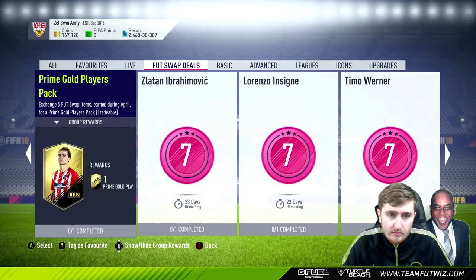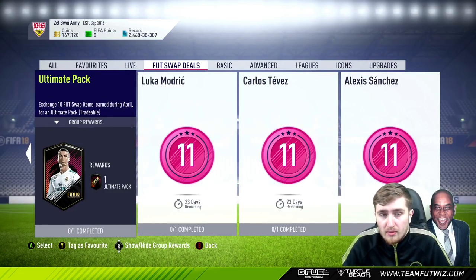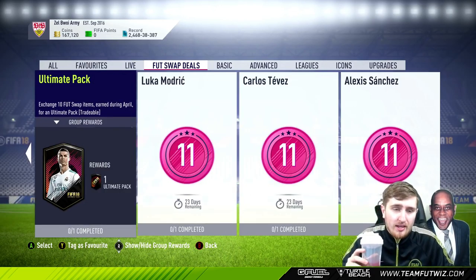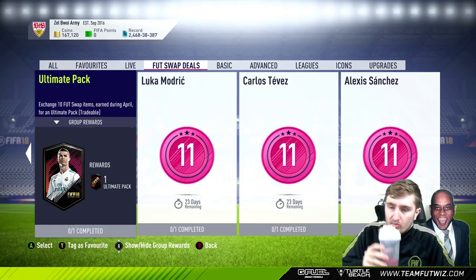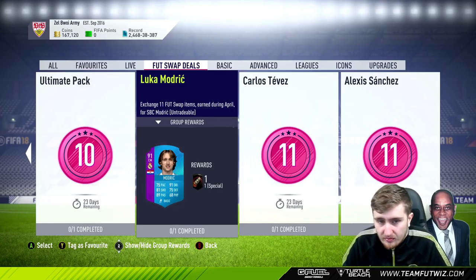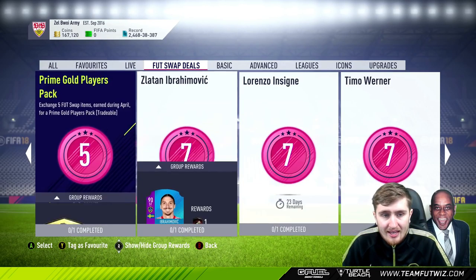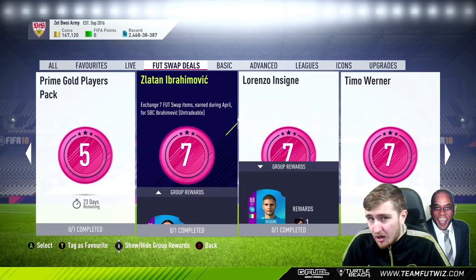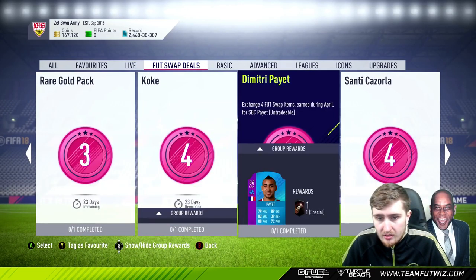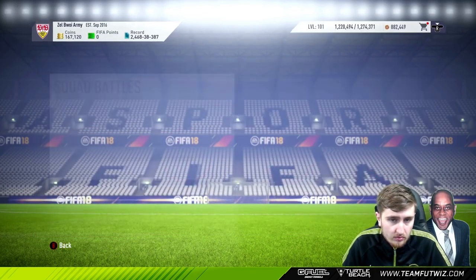A rare gold pack for three of them. Koke, Payet, and Kozala for four. A prime gold players pack for five. Ibrahimovic, Insigne, and Werner for seven. The ultimate pack - which is tradeable - for ten, and I've already seen some people saying they're potentially going to go for that tradeable ultimate pack. Then Modric, Tevez, and Sanchez are the most expensive at eleven. If they keep the 12-card limit, some combos: you could get the ultimate pack and one of the premium gold pack players, or get one of the seven-cost players plus Koke, or a prime gold players pack and all four of those players.